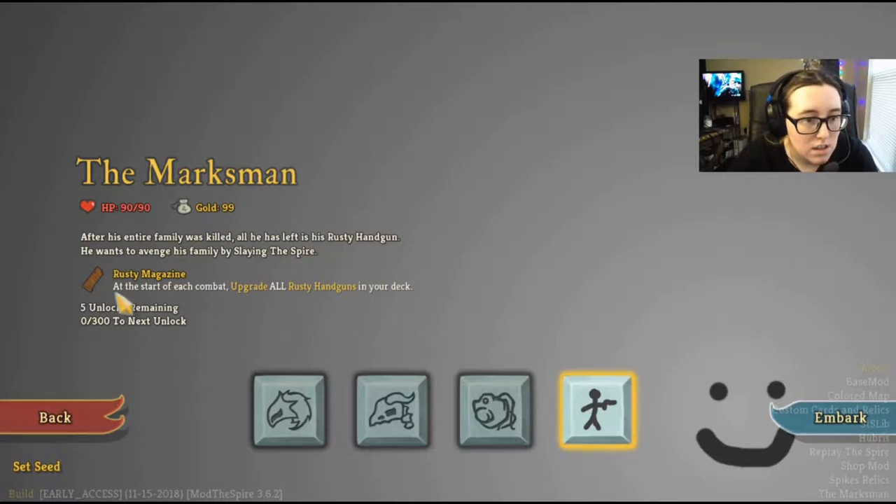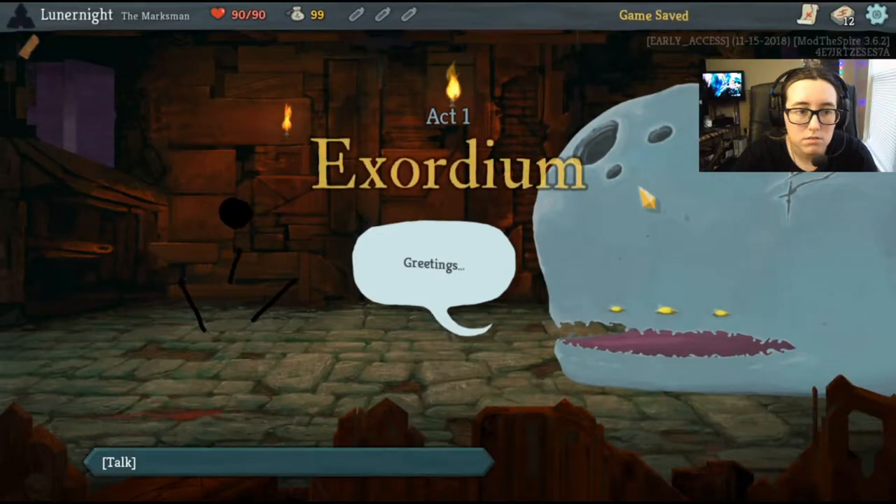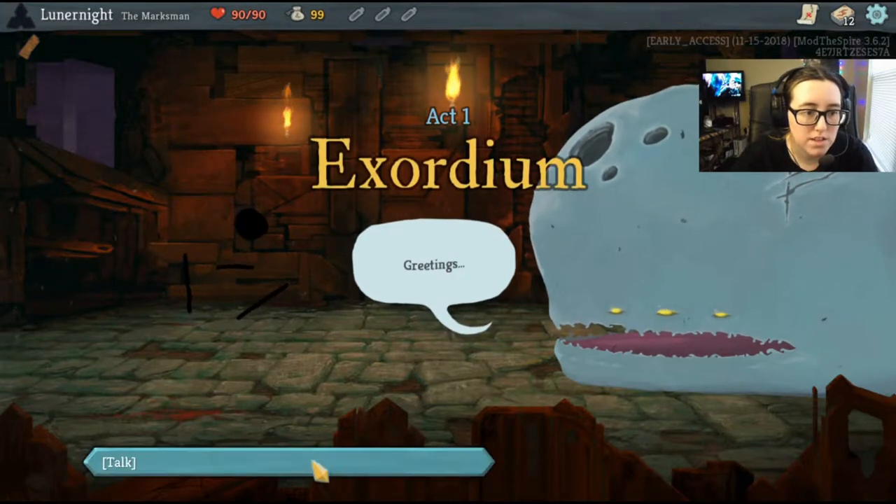Rusty magazine: at the start of each combat, upgrade all rusty handguns in your deck. Starts with 90 health, let's do it. Am I going to be a stick figure? That would be really funny. Greetings, I am a floating stick figure.